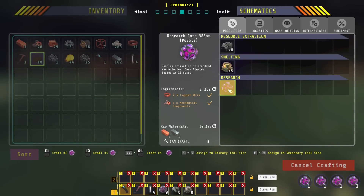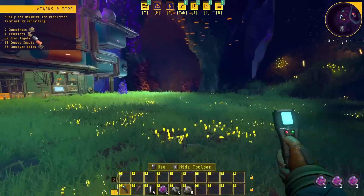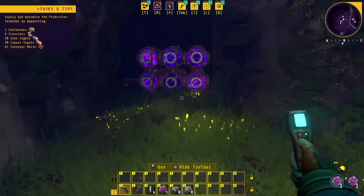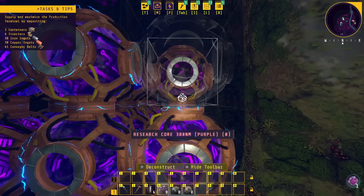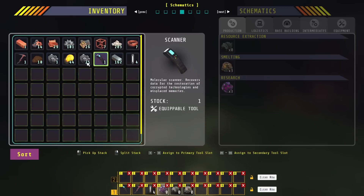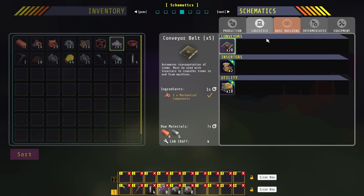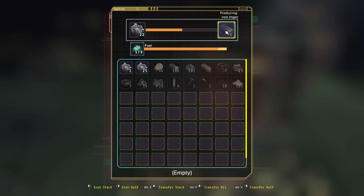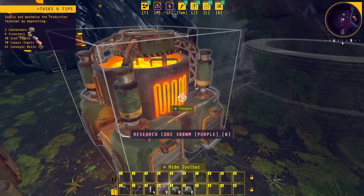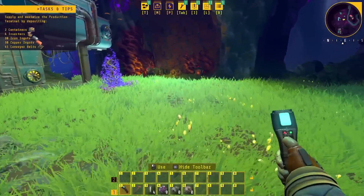Let's make a few more of these things and plop them down in our little research area. So let's see what else we can make — there's our inserters. We need conveyors. Another thing I like about this is that it'll make the prerequisite components in order to make the thing you want. In order to make a conveyor belt, it takes mechanical components, and to make those it takes copper and iron ingots. You just go ahead and grab the raw materials.